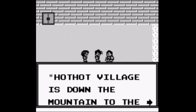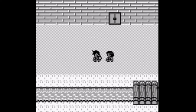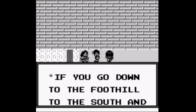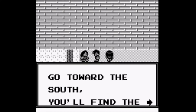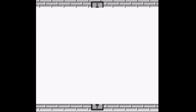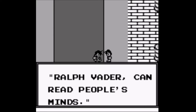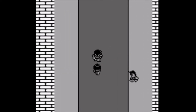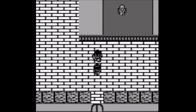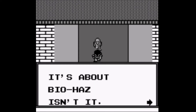Hot Hot Village is down the mountain to the south, then to the southeast. Go down to the south and you'll find Nutmeg Village — except she's lying; it's actually to the south and then to the west. I don't know why she doesn't tell you where it is. Anyway, let's go get our mind read by Professor X apparently.